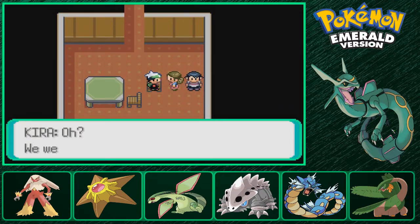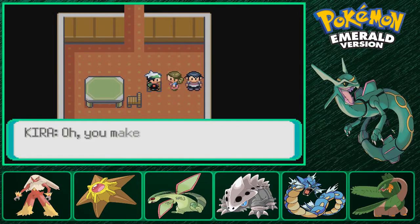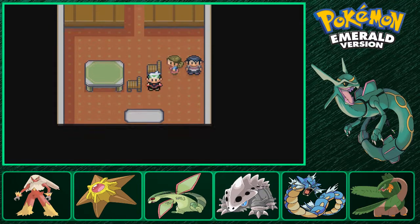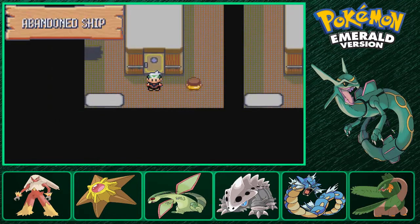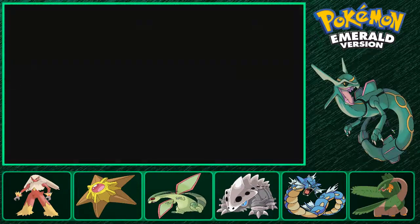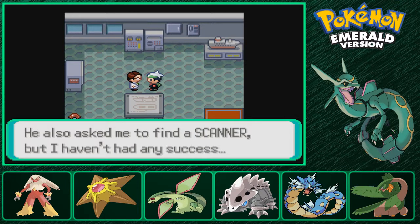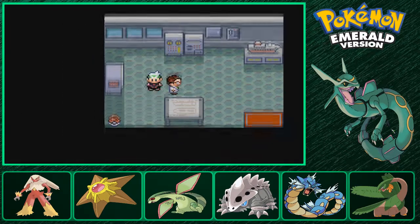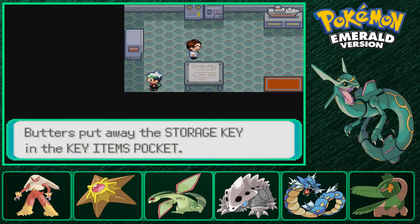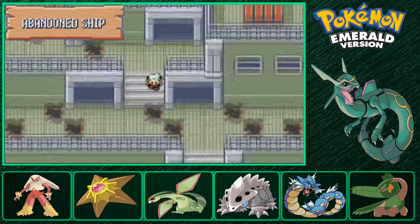You can actually run in here. I think this is a young couple - yes it is. Level 25 Volbeat and level 25 Illumise. They register my number - maybe they're just into being swingers. Just head the hell out of here and go over here. You find some random dude investigating the ship on behalf of Captain Stern and he asks you to find a scanner. I wonder why he wants a scanner. Anyway, you find a Storage Key here - this will open one of the doors that we skipped over, which will be right down here.